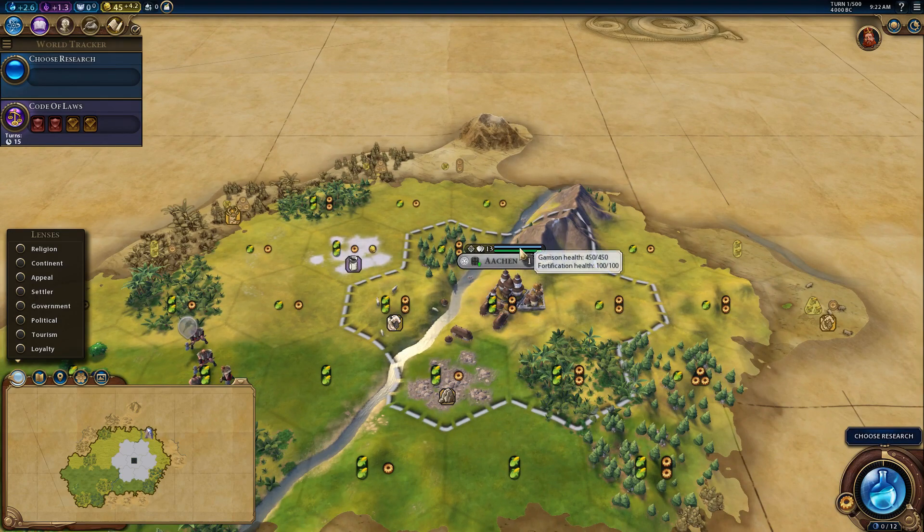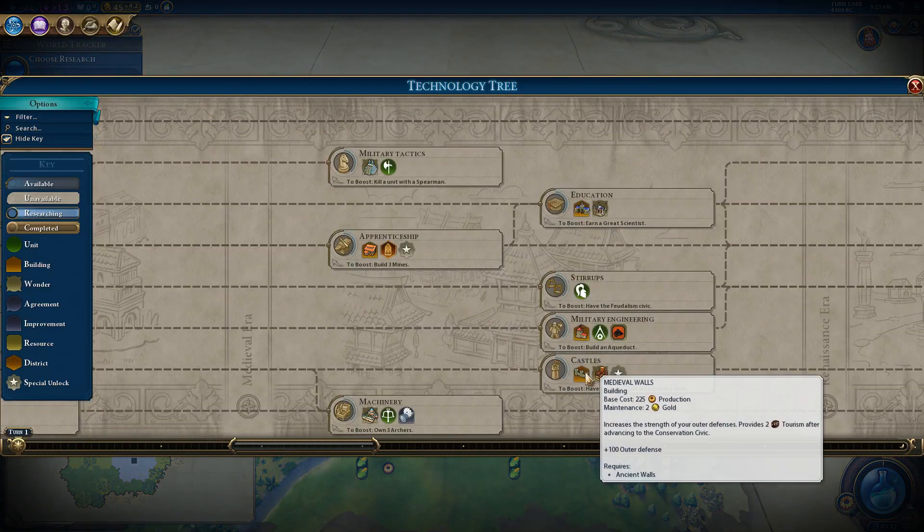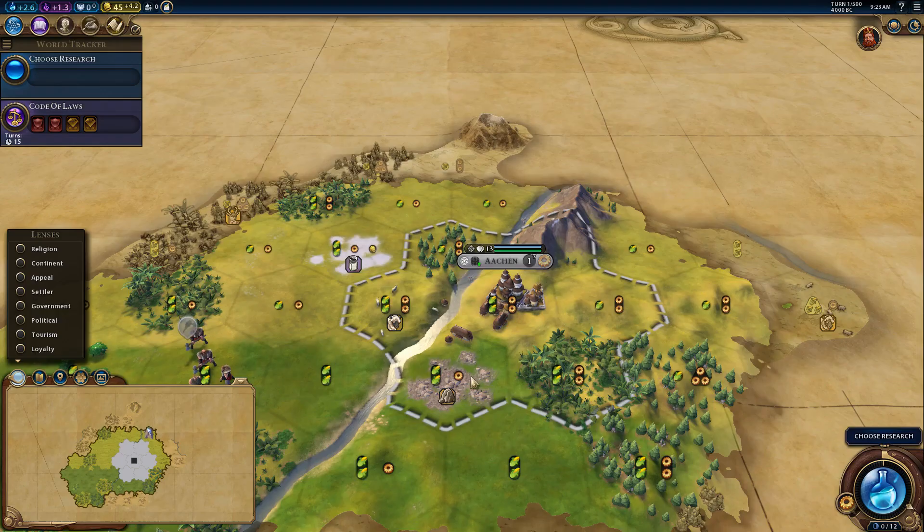From the very beginning, as I said, we can see what the mod does. Garrison health is now 450 for every city — not only mine, but also for city-states and AI. So it's much harder to take a city now. Fortification health is 100, and it applies to the palace in this mod. The next city won't get any ranged attack from fortification health before any walls are built.